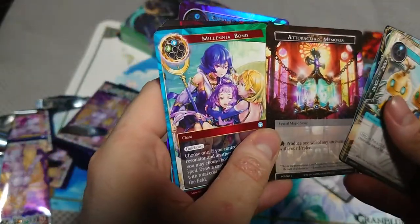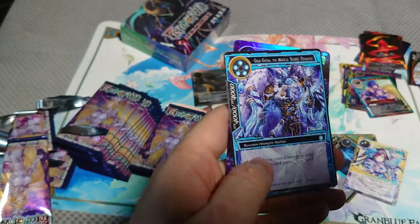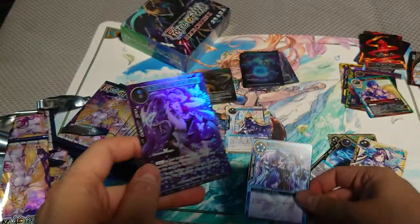Memoria. I like Memoria cards — it makes sorting so much easier. Token. Another super gear golem — I don't see it anywhere in the top, so it must be cheap.